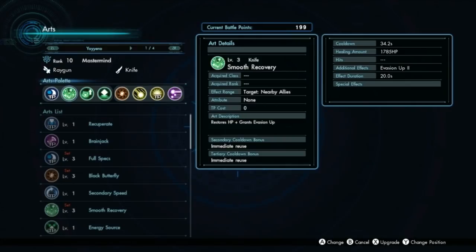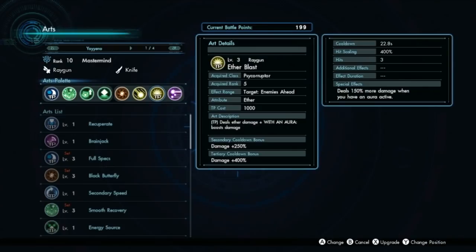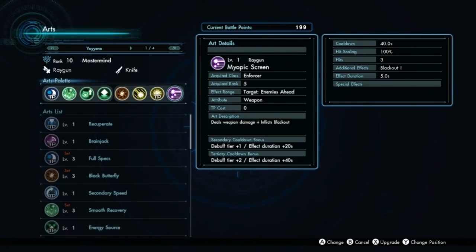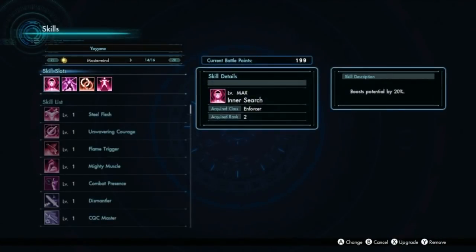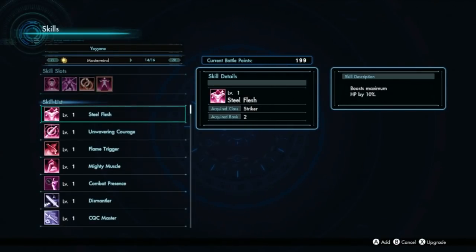Gravity Cloak is an AoE buff art that helps keep up your duration if you don't have Smooth Recovery up. Absorber Skin is a throwaway green art that allows you to use yellow and orange arts for count and duration. Black Butterfly is my main damaging melee art — it does a lot of damage, is guaranteed Aether, and lowers enemy Aether defense. I also have Aether Blast as my main damage TP art. Beam Barrage is my count builder, and Myopic Screen is the purple art to give us TP back when needed. Skills include Inner Search for TP, Core Crusher which boosts all Aether damage significantly by retargeting appendages, and Secondary Accelerator for better cooldown access. You can get all of this just going the Enforcer into Mastermind class path.